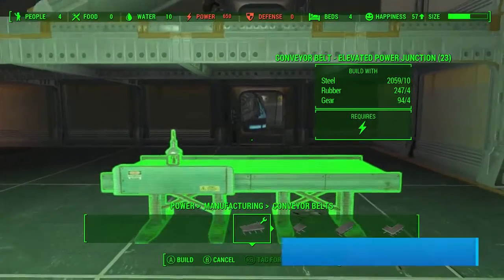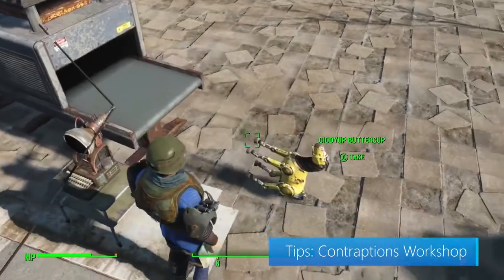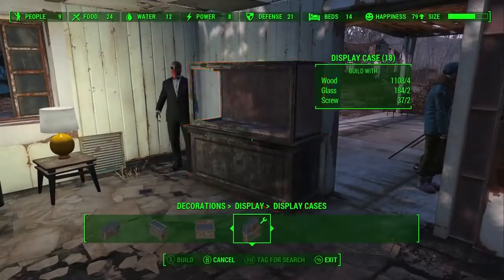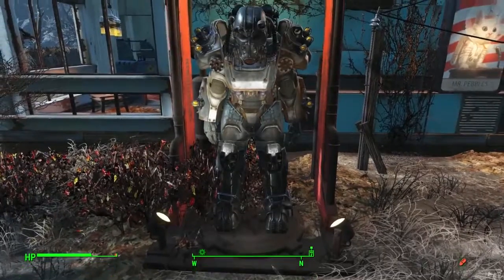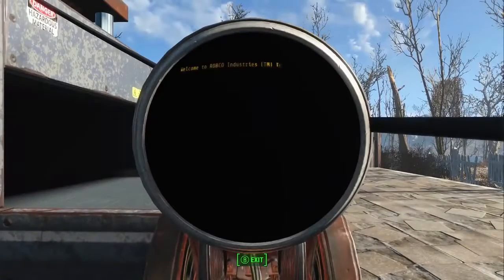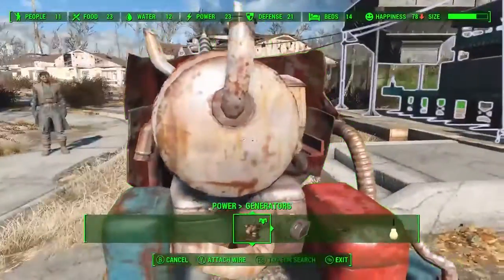The Contraptions Workshop lets you use conveyor belts, scaffolding kits, and track kits to construct crazy building machines. It also adds stuff like elevators and warehouse kits. If you want to show off your loot, they've got displays and armor racks too. There's plenty of other fun stuff to mess around with, so let your contraptions do the work while you loot the wasteland. Just be sure to build plenty of generators, because you'll need all the power you can get.